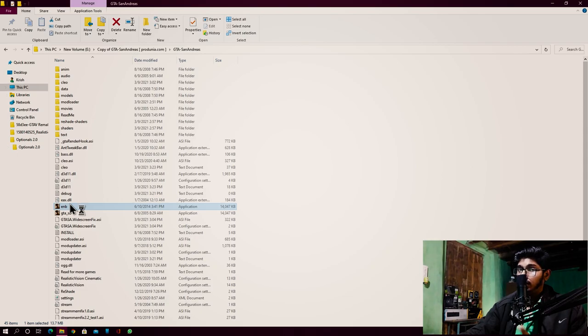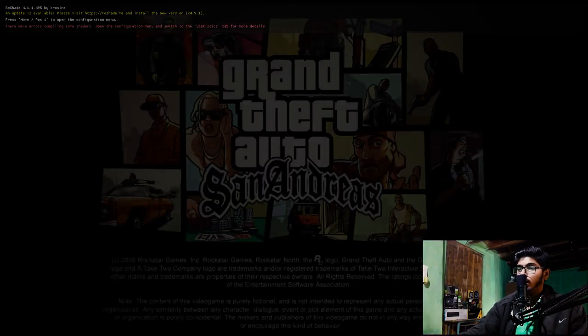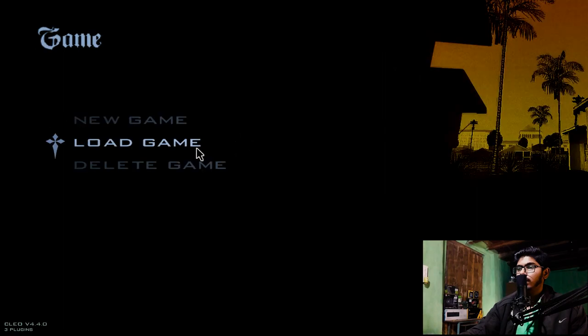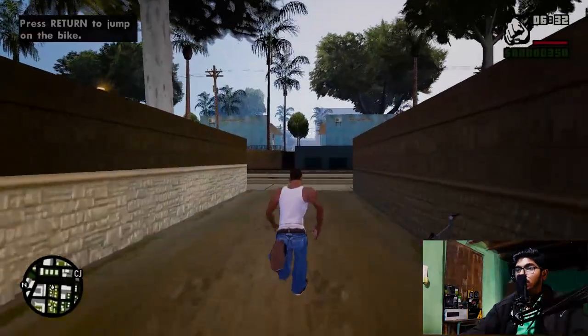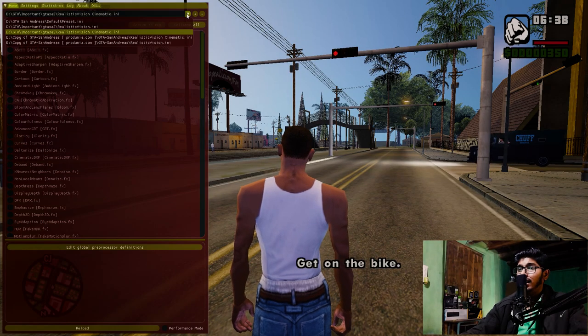Once that's done, just run enb.exe and your game will 100% start. Here you have to select your graphics card — in my case I have a GTX 1050 Ti, so the performance is not too great but it's good. Let's run the game. There we go — as you can see, the game looks awesome!